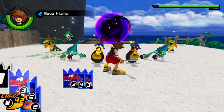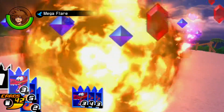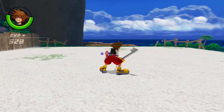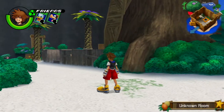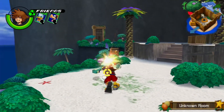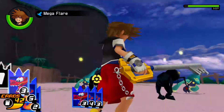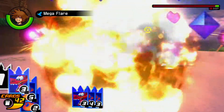Just spam Mega Flare on every single group of enemies in Destiny Islands or Twilight Town, whichever you prefer. I personally go to Destiny Islands just because it's my favorite world in the game. Castle Oblivion is not as effective, if only because Wizards can absorb fire, and I believe there are Red Nocturnes in that world as well.